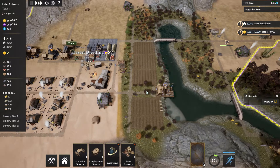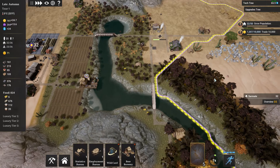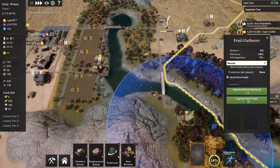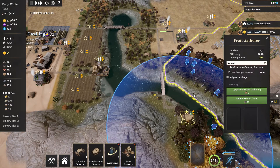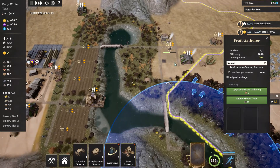Now we're doing pretty good on wood — we're not at zero anymore. I can see somebody out bringing resources, and now we're waiting for a builder to get there. Then we'll have a little bit more food going. We are just barely in the green.